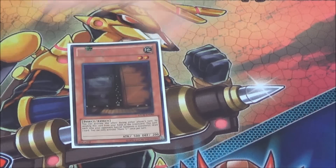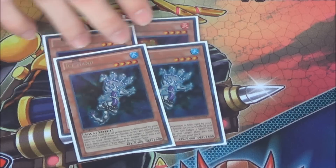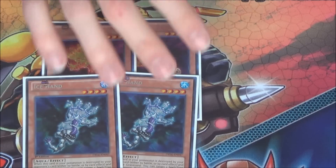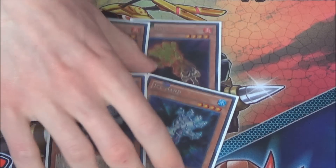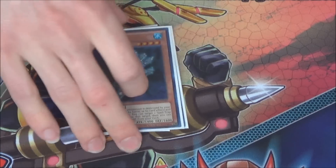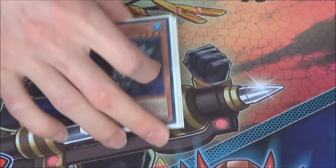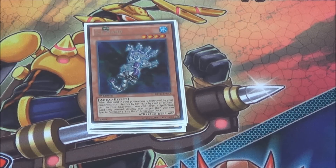For the side: third Maxx C, two Fire Hand, two Ice Hand. I didn't run these in the beginning in this deck, but they actually help with some difficult matchups — they give you more time in certain situations, they thin your deck even more. They're just really good in the side for this deck.